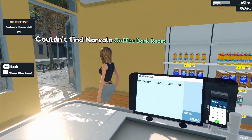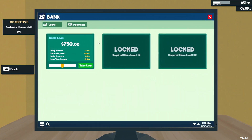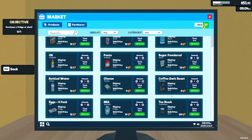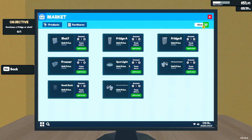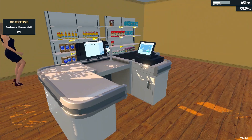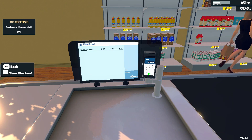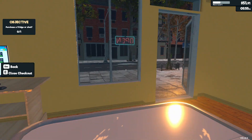Fifty cents change, thank you. I just brought a license - how do you buy... furniture, shelves, fridge A, fridge B. Oh you can buy a freezer, hello. Or a shelf - yeah, I need a shelf, I'll do that.